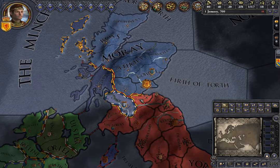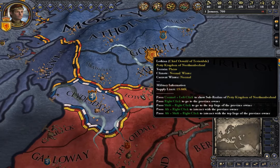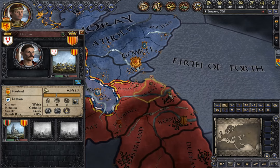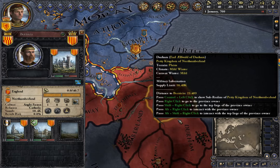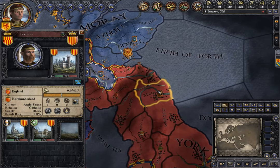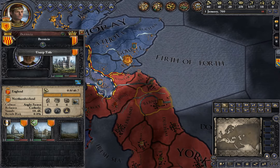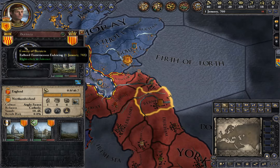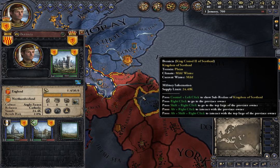What you need to do first of all is conquer a piece of land with a castle. Let's just look for a piece of land with a castle — Bernicia. Bernicia has a castle, so say I fabricate a claim and I take this piece of land. Using cheats here, but let's say I take this piece of land in war.